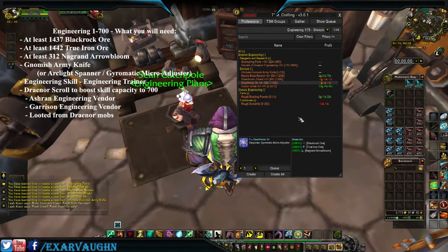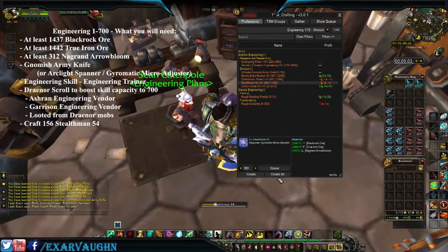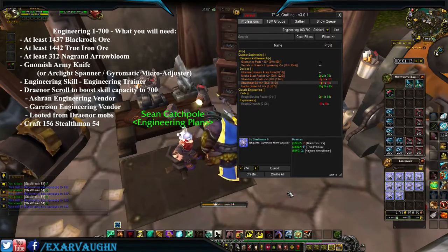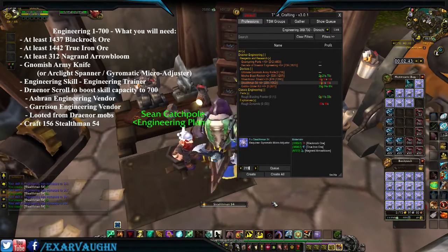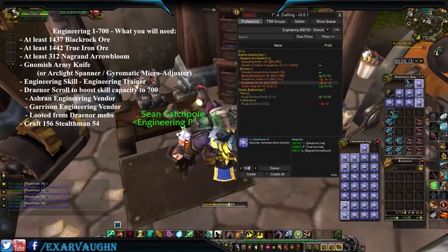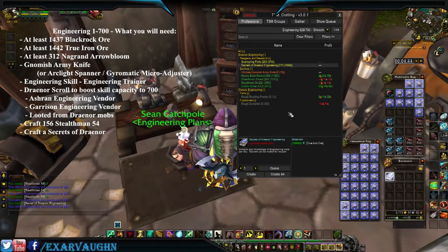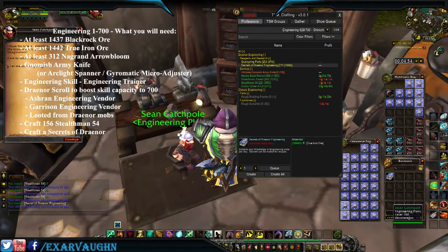Now we're ready to begin crafting. The easiest and cheapest to build is going to be the Stealth Man 54. We'll start crafting those — they only get you up to around 625 before they turn green, so we craft up to that point in Draenor.